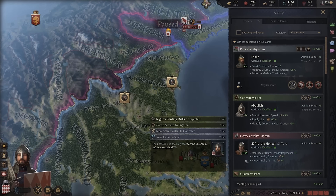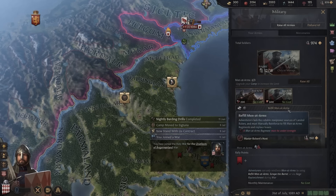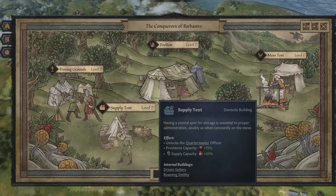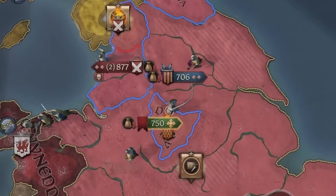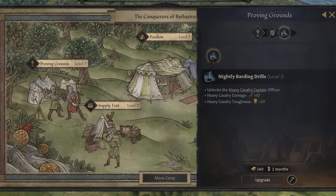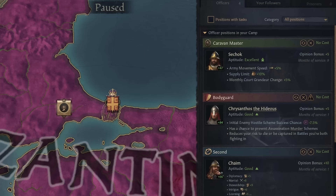Your purpose will determine how you set up your followers. For example, if you are a Swords for Hire mercenary band wandering around with heavy infantry and cavalry men-at-arms, it may be a good idea to hire an officer that complements those roles. You unlock officer positions by investing in certain building upgrade paths in your camp — for this example, the Proving Grounds building and its sub-upgrades called Personal Bouts and Nightly Barding Drills. Most officer positions are hidden behind camp upgrades in this way, with a few naturally available by default like your steward or caravan master.